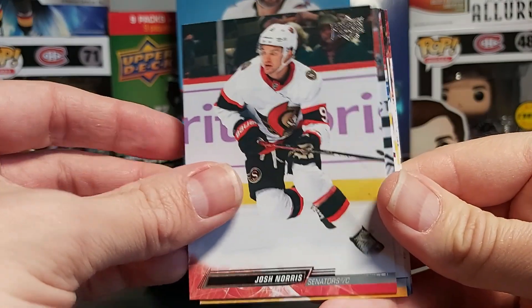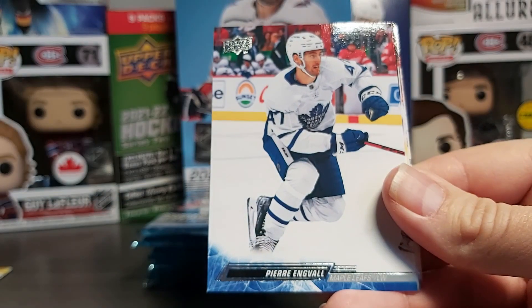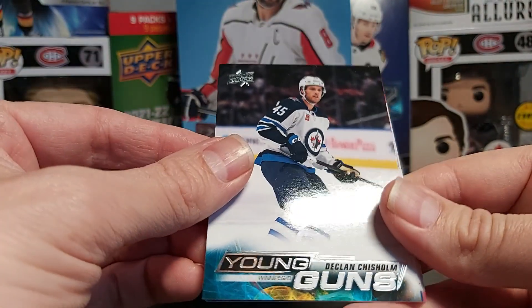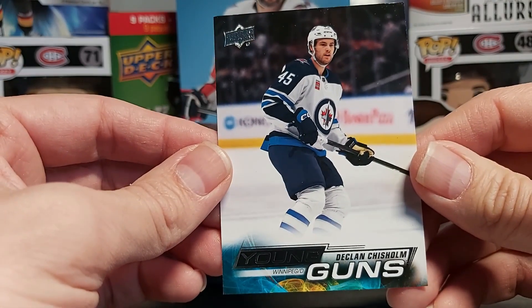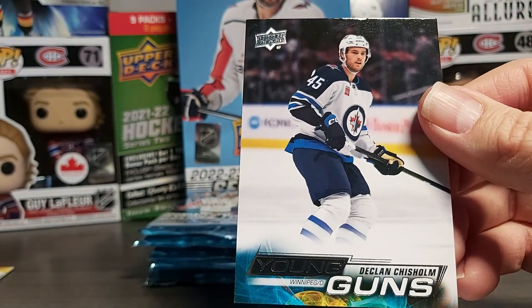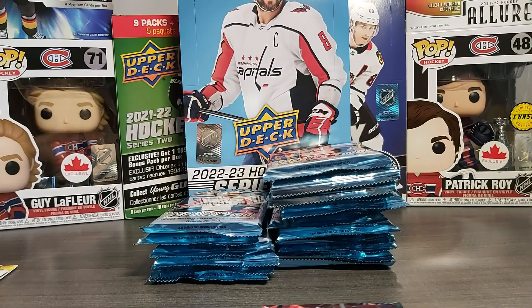Corners are dinged up a bit, sorry about that. Evander Kane, Sebastian Ajo, and Jordan Stahl. Josh Norris, Hampus Lindholm having a pretty good year, Pierre Engel. Our first young gun is Declan Chisholm from the Winnipeg Jets. I didn't prep my sleeves on the side so let me get some out and put him in a sleeve. This is our first young gun out of six expected in a hobby box.